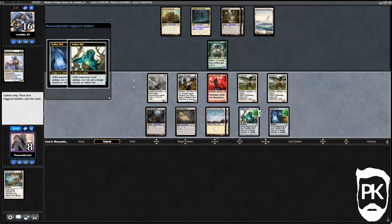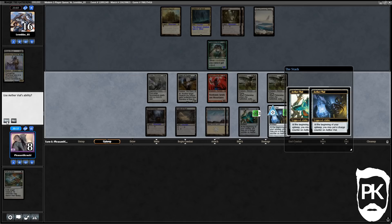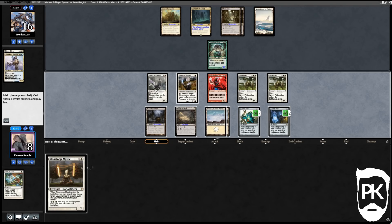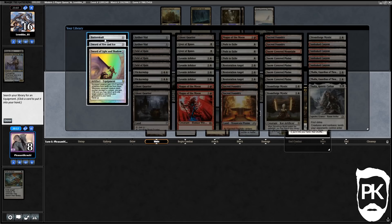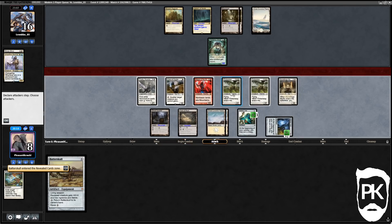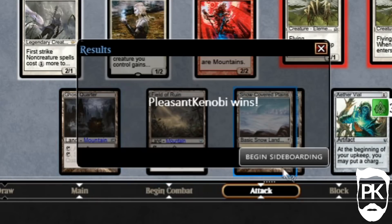We untap, tick up the triggers on our new Aether Vial and do not tick up on the old one. Stoneforge Mystic goes into play — we grab Batterskull. We go to combat, attack for six in the air and they decide they've seen enough for game one.